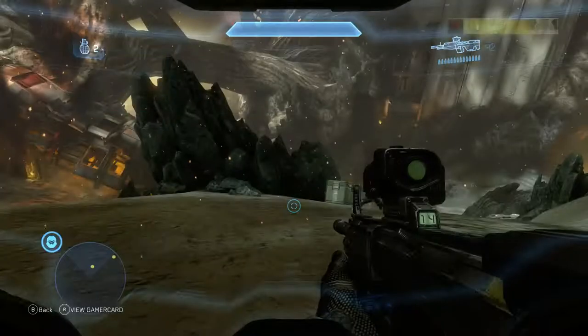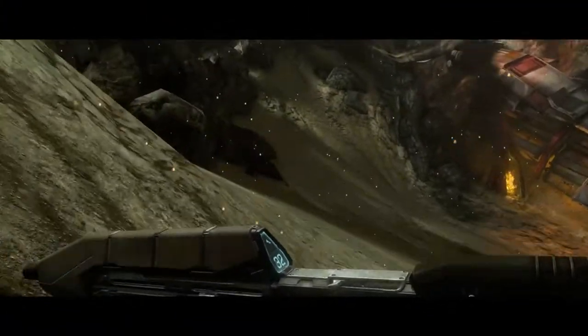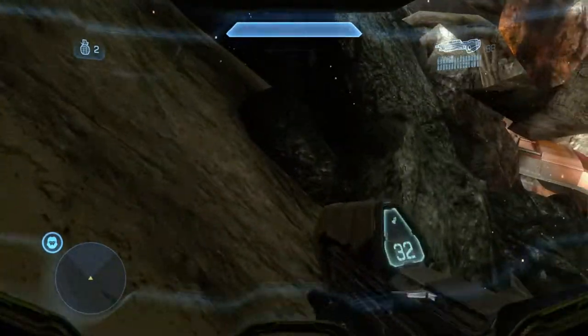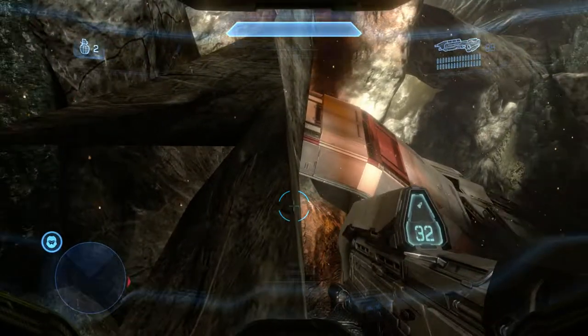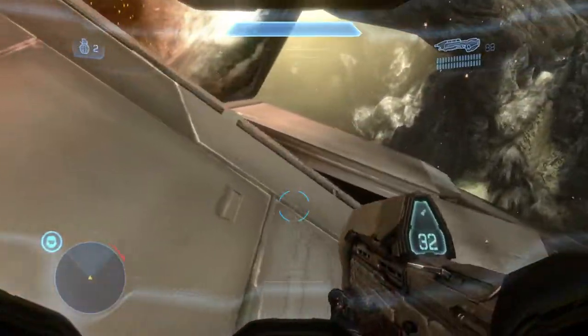As soon as you load in, you're going to look to the left and sprint all the way over to where this debris is. You're going to jump up on this rock, then jump to this piece of debris — it's very thin, so be careful. Then sprint and jump over to this crashed ship.